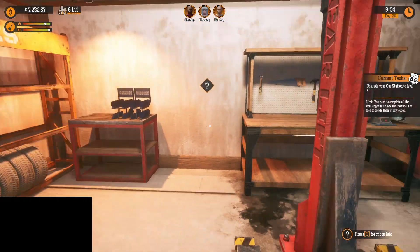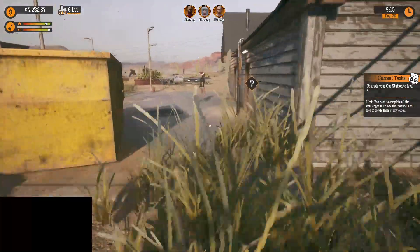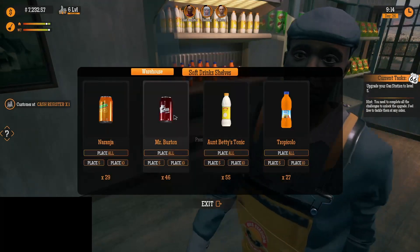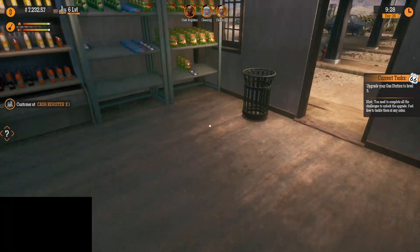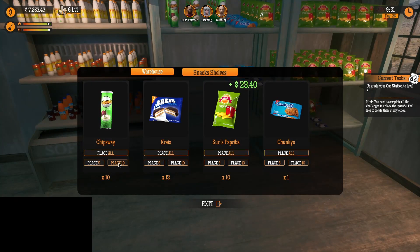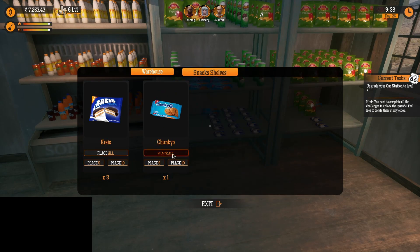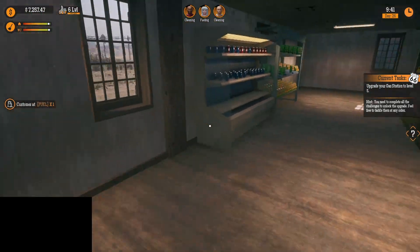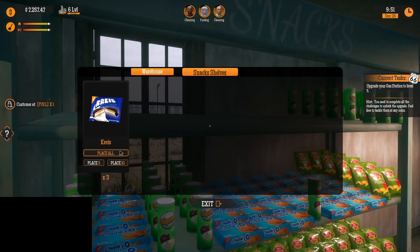Let's take a look at the tires situation here real quick - we've got a few. Plenty of mirrors, plenty of scratch. Probably about 10 more tires. Let's look at the shelves - we do have something to put up. That's plenty there. We do have snacks - let's put all 10 of those there, and 10 of those there. Place all those.